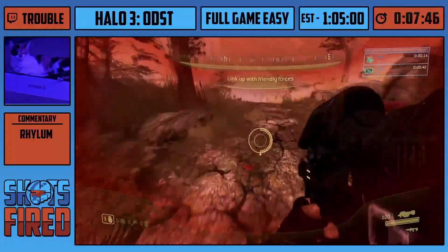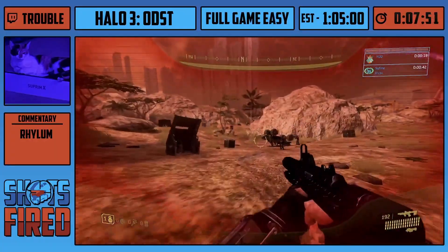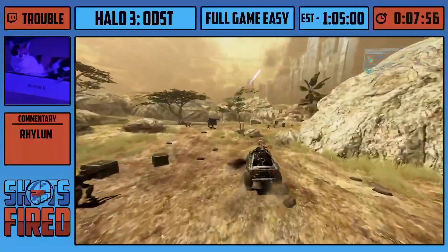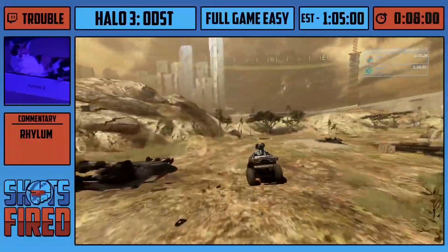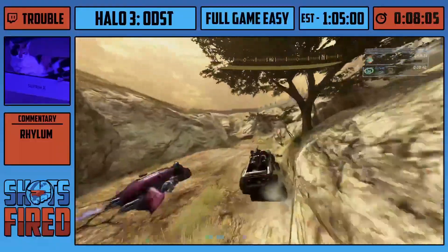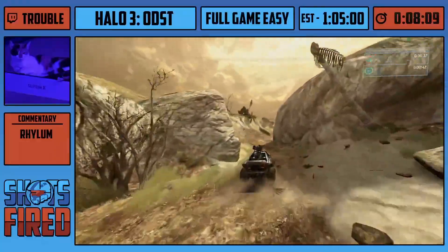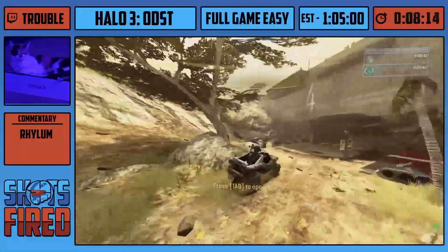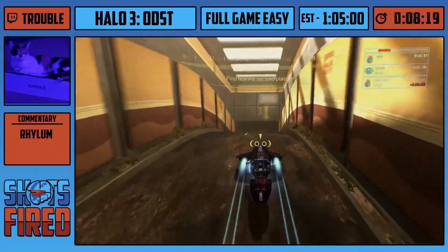I believe Trouble does this one-nade strat at the beginning here, which is a lot safer and probably smarter. Right here just jumping over this and you're going to nade to get a little boost — that's a very nice jump there. I'm going to laser this brute with a brute shot here, which basically helps your chances of getting out here without being flipped over. There are also choppers you've got to watch out for. Some people laser the choppers, but I never really have any problems with them.